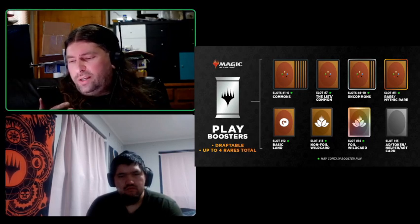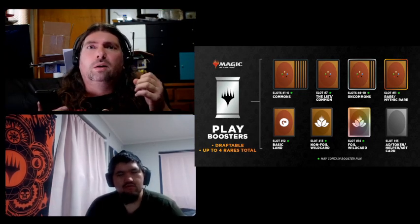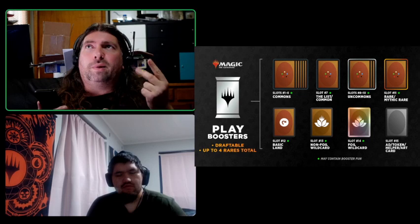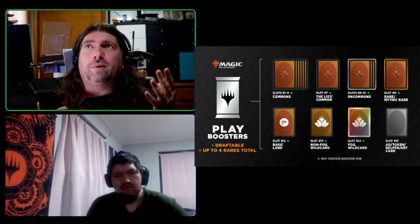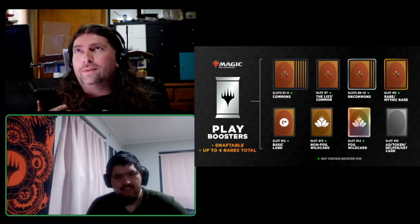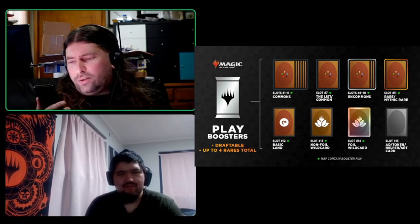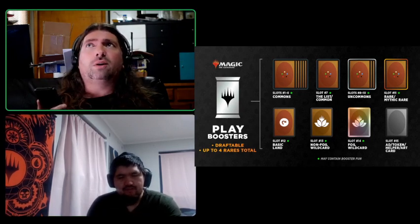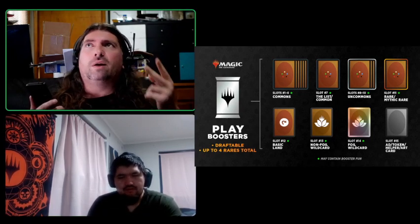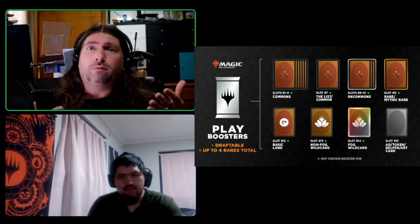Slot 12 is a basic land. Slot 13 is a non-foil wildcard — so it could be a common, uncommon, rare, or mythic. Slot 14 is your foil wildcard. Same deal — it could be common, uncommon, rare, or mythic — but it is in foil treatment. So you're guaranteed a foil in every pack.